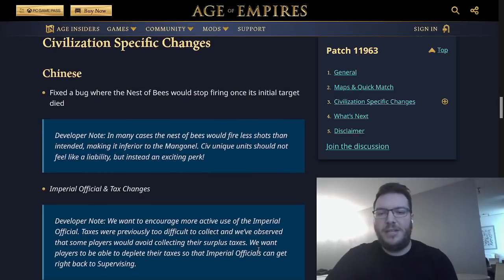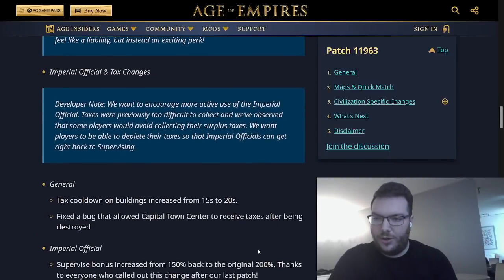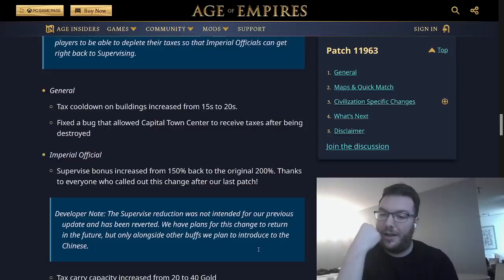Chinese changes: fixed the bug where the Nest of Bees would stop firing once its initial target died. You'd often see four Nest of Bees all focusing down a single longbow, that longbow would be killed by a knight, and they'd all get off one shot each and then sit there for six seconds waiting to reload. Great change. Imperial Official and Tax changes: Tax cooldown on buildings increased from 15 seconds to 20 seconds. Fixed a bug that allowed the Capital Town Center to receive taxes after being destroyed — an interesting bug.